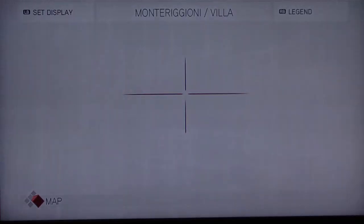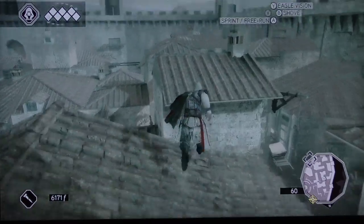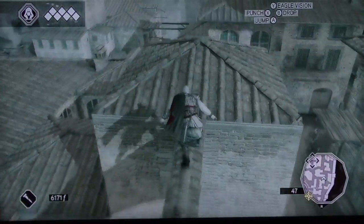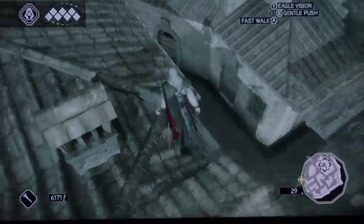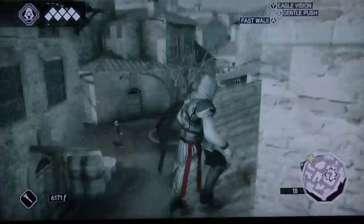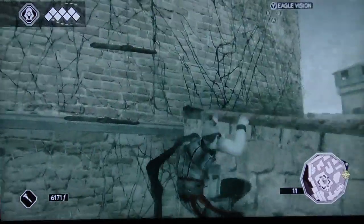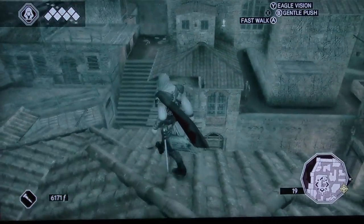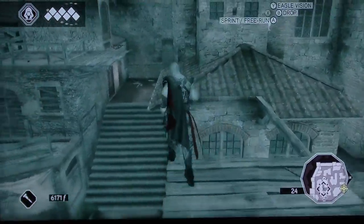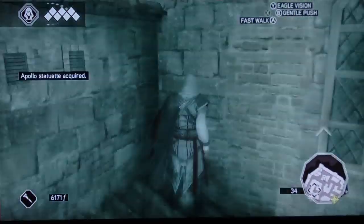Okay, the next one is gonna be down here by these houses that are kind of like in a big squarish area. Go over there and grab it right there. Take your marker and place it there. This one's actually kind of farther away. This is a very small town so these are not that hard to find. This will be our third one - that's the Apollo statue.